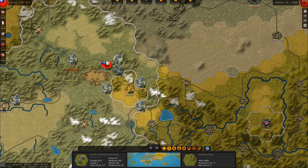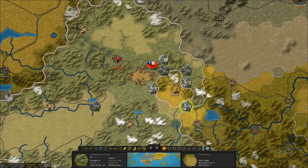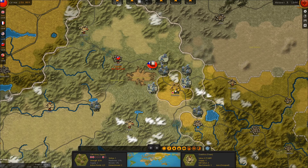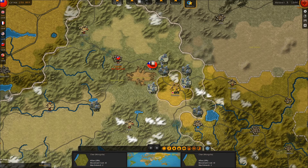These guys have no supply. They're going to start losing attrition next turn. Maybe go to Golemund — maybe they can pick up supply there. They should have three supply next turn. So these guys' supply might drop a little bit, maybe not. But we did finish off one Japanese army there.